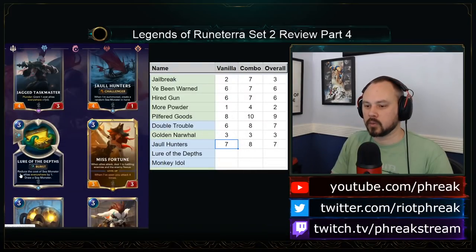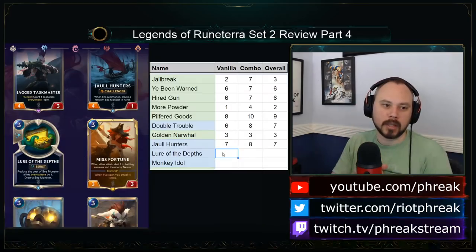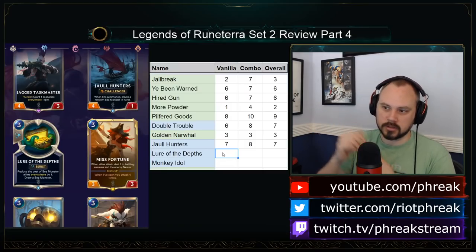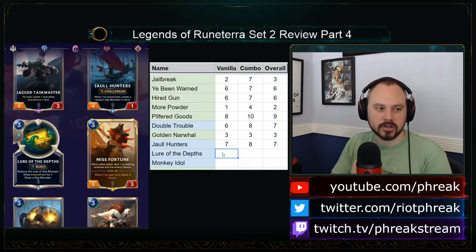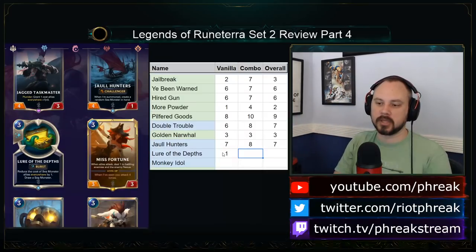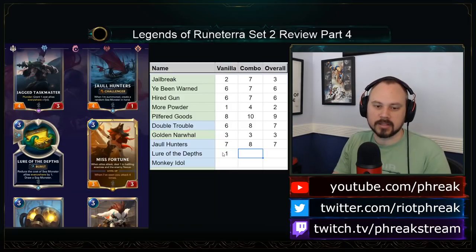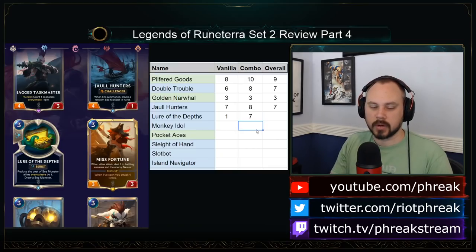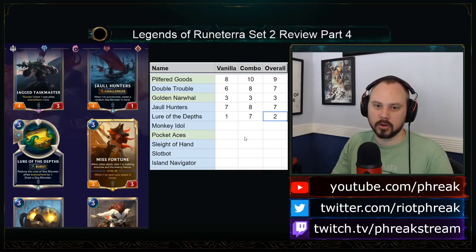Lore of the Depths: 3-mana burst spell — reduce the cost of sea monster allies everywhere by 1, then draw a sea monster. This is Mobilize but it replaces itself, which is a lot better than Mobilize. It's also future-proof — it works in your deck, your hand, and things you generate later with Jawl Hunters. In and of itself it's a good card in a sea monster deck, but if you're not playing sea monsters this card is garbage. Sea monster is a pretty specific archetype, so it's an overall 1 in non-sea monster decks, maybe a 2 in the archetype.